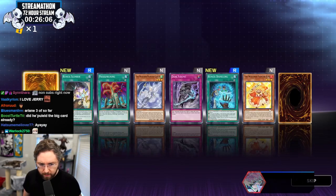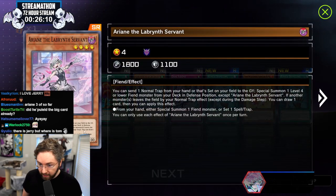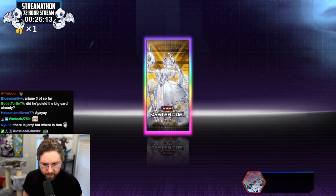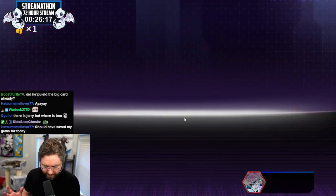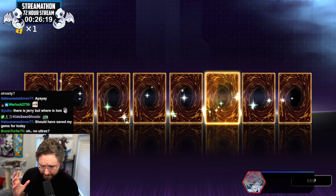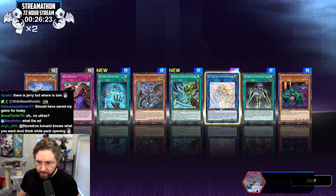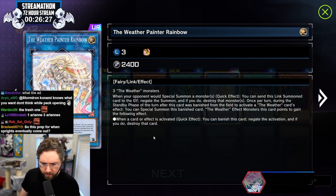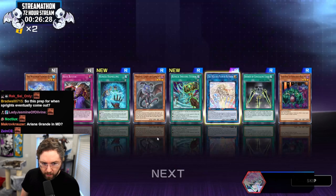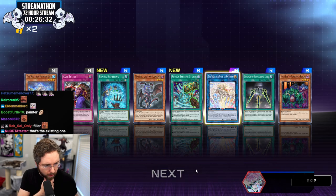Where's the ultra? Is that where the ultra is? Another Arianne — I'd like to see it. Where's the other servant? We got the rainbow pack — I want so many ultra rares. Swipe — wait, is that the new one? I can't tell — is this the one I already have or is this the new one? It doesn't say new, so what the heck? It's the old one.